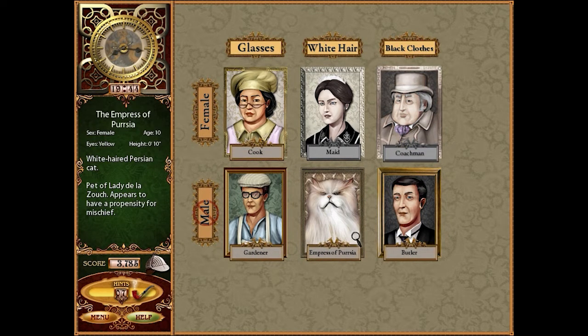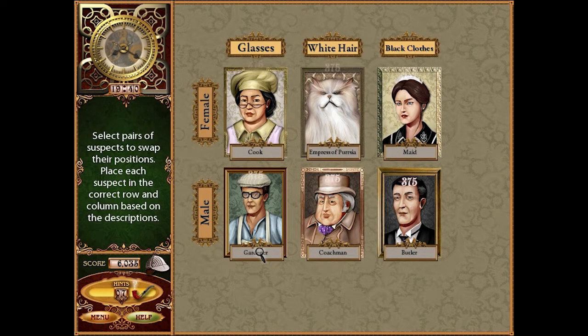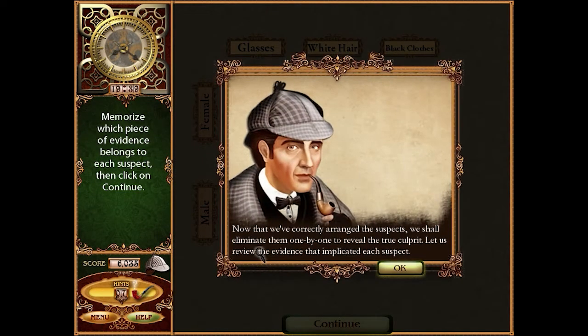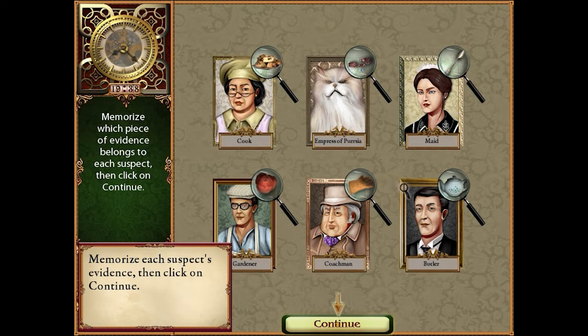Arranging the suspects — there we go. Now that we've correctly arranged the suspects, we shall eliminate them one by one to reveal the true culprit. Let us review the evidence that implicated each suspect: a teapot, silver spoon, cat collar, scones, tulip, right glove.